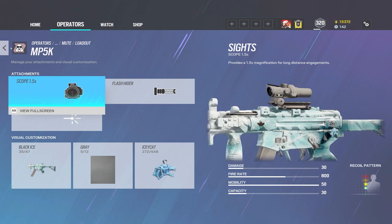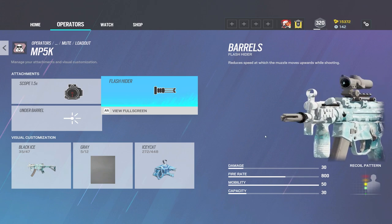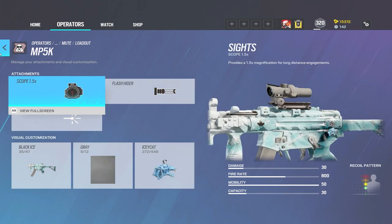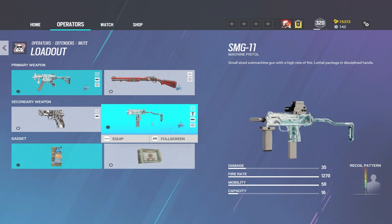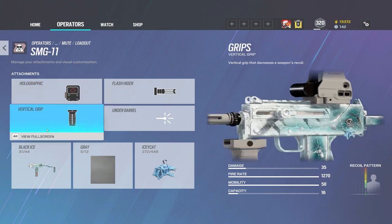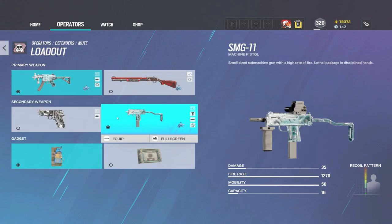It's loadout time. There are two different loadouts you can run, but my primary is the MP5K. I love the 1.5 scope so I run that on this gun. Flash hiders are king in Siege, so that's what I use on pretty much every gun. I run the icy cat charm with the black ice skin — it just looks too clean. For the secondary, you can't go wrong with the SMG-11. I have a holographic on it, flash hider, and a vertical grip because you need it to control that recoil.